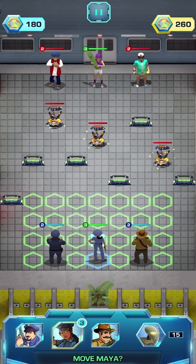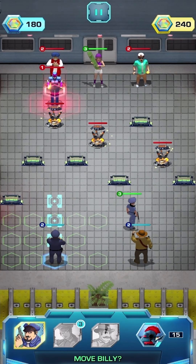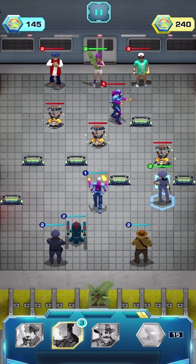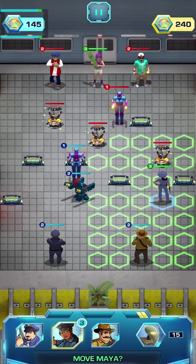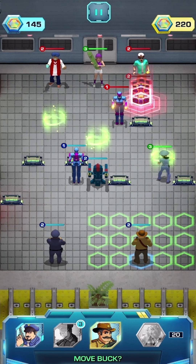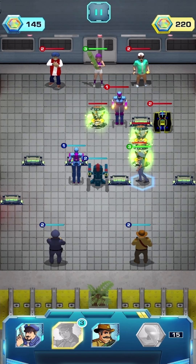Let's move Maya over to a power source right away. Remember, we have to destroy all three power sources before the rush starts. The rush starts when either you or the opponent squad run out of crystals. Look at that — the sources teleport too. This is gonna be tricky.